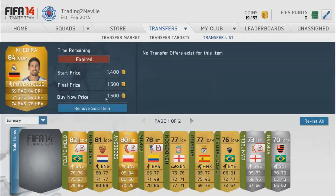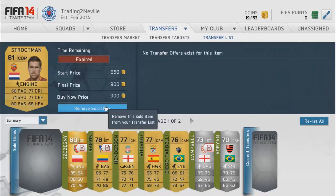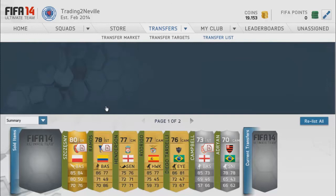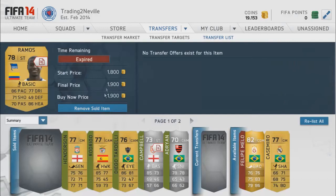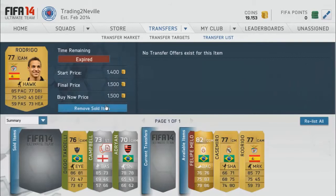What's up guys, CBGamingHD, and welcome to the third episode of Trading to Legend Gary Neville on my channel. Straight into the episode, we've got everything that has sold and as you can see we've got 19k in the top right corner, which means we have bought something. The Fleek Melo still hasn't sold from last episode and we have bought a case of Miro converted with a chemistry style into a center or shadow, and a Rodrigo from striker to CAM.